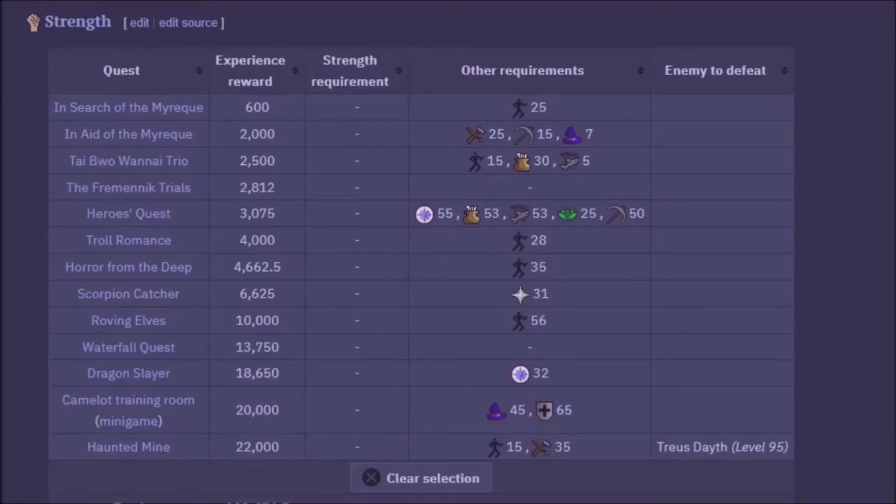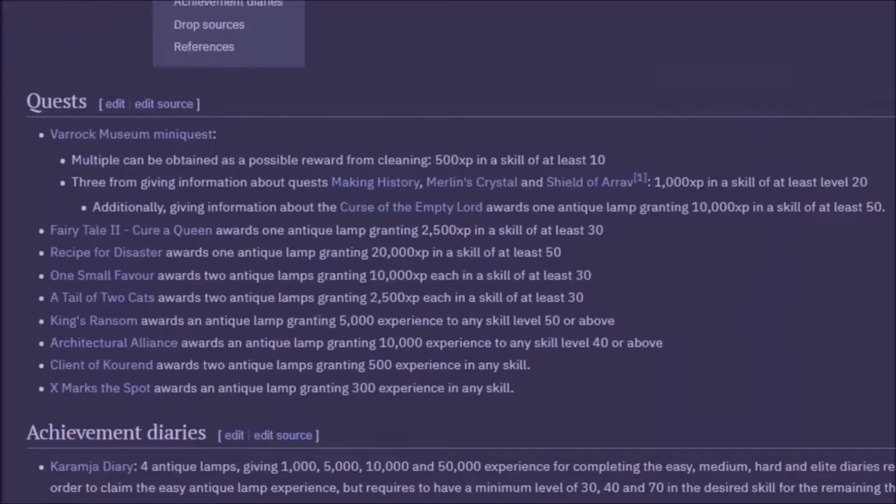Once you have slowly got up to 15 strength and 15 agility, you could then start Barbarian Fishing for a decent AFK method to get to either 25 or 30 strength, by speaking to the NPC in the shack. You will learn the skill and under the bed there will be the rod that you can use.